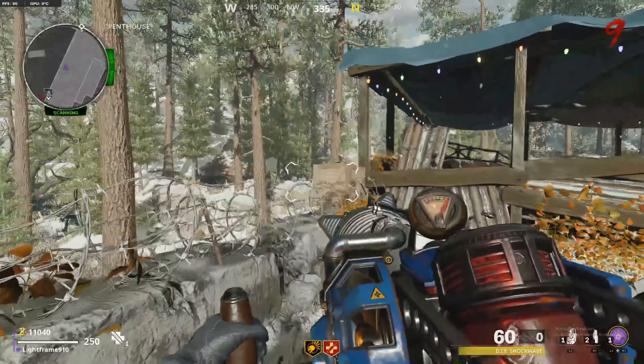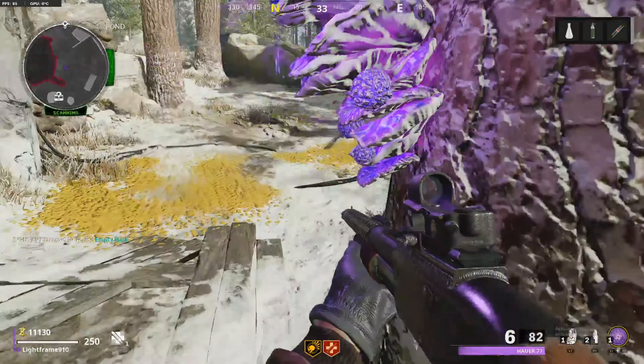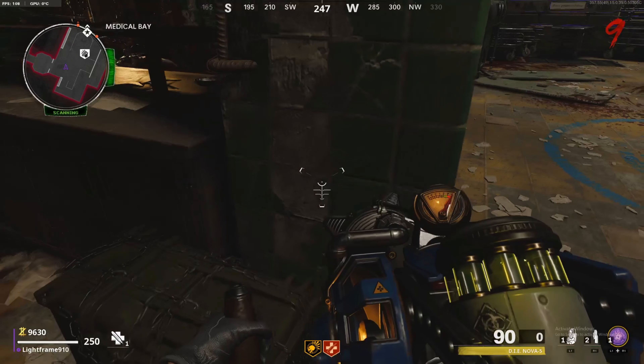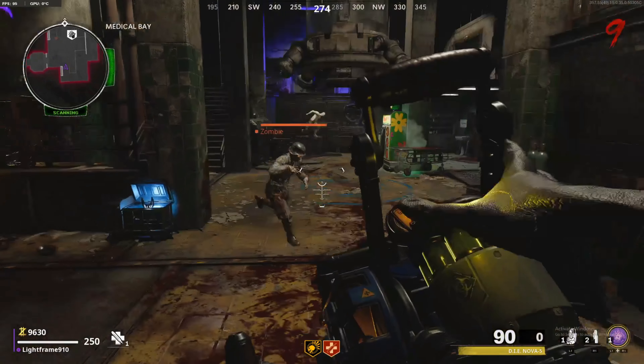Next up is the ice upgrade. Get a Megaton to shoot that mushroom, then shoot this box on top of Nacht to pick up the flask. Put it underneath that mushroom and once it's filled, pick it back up again and put it on this box here — that will break the chains and you can pick up your Cryo Emitter upgrade.